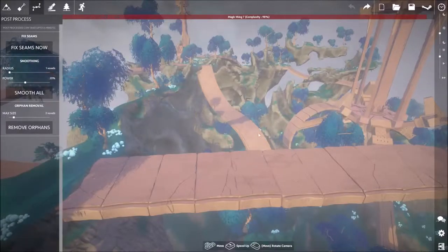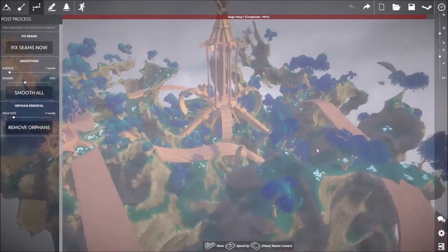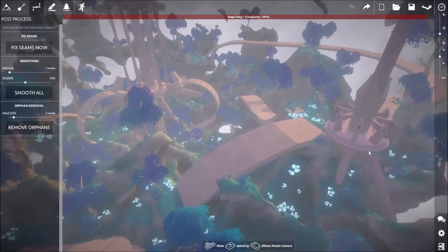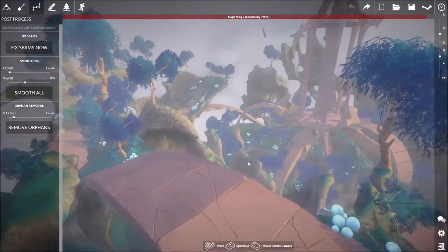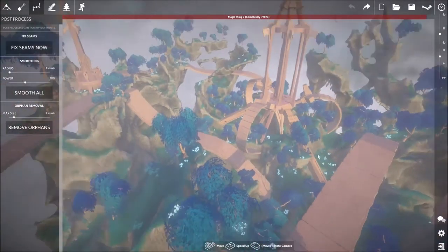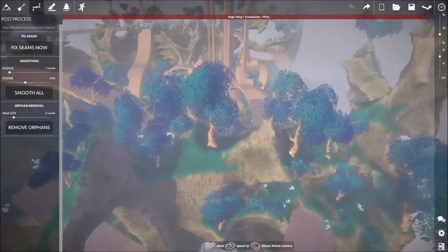Apart from that, there's not actually that much to talk about on this map — it just looks quite pretty. Clouds make it look quite nice at a distance. There are too many mushrooms. It's quite blue. I've already talked about some of the issues I had.